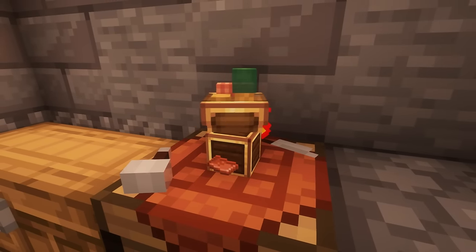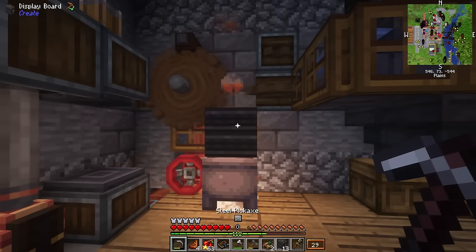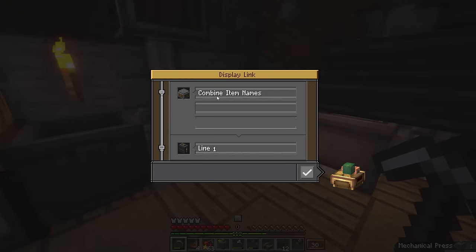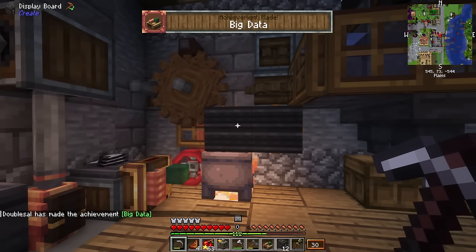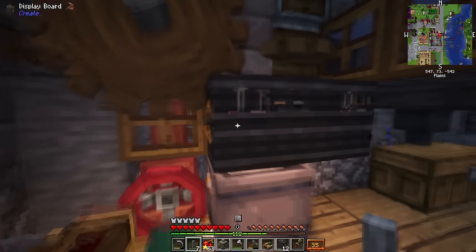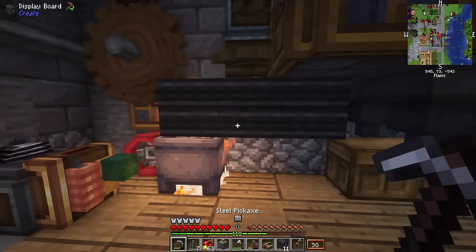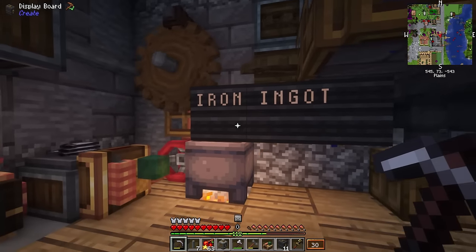So I continued crafting new technologies like the display board — a block that, when powered, can display the names and quantities of an item. I put some iron ingots on a depot and powered the display board. Once it received power, the name 'iron ingot' was projected onto the board. Granted, the board had to be a little longer, but it worked. There are so many useful applications for this: because it updates in real time, you can even set it up to display train schedules. But today we're just going to use it to measure how many items we have in a chest.